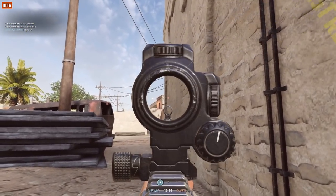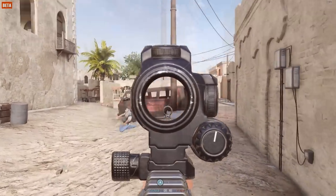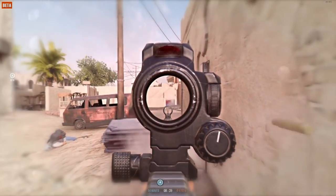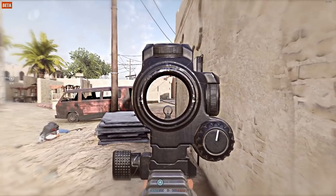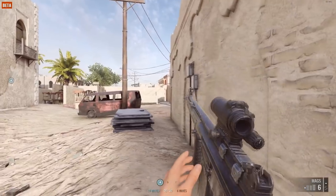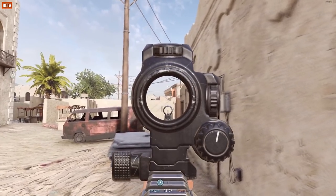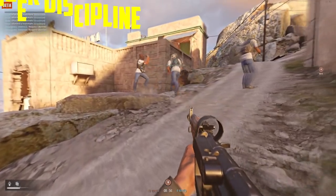In Insurgency Sandstorm there are two types of reload. The slower reload, used by pressing the reload button once, keeps your magazine with all remaining bullets. The other is a fast reload — by tapping the reload button twice quickly, you drop your magazine and remaining bullets. This reload is much faster and the one I recommend using most of the time, because you don't usually use all the magazines you have.